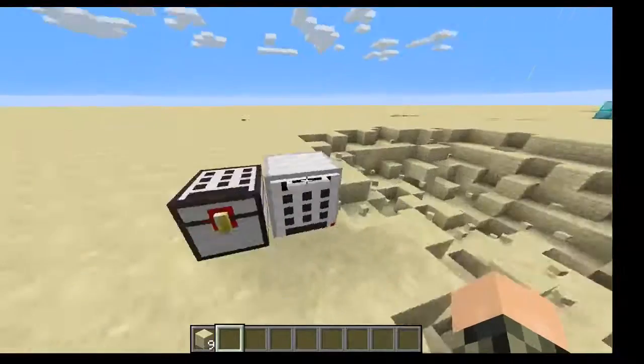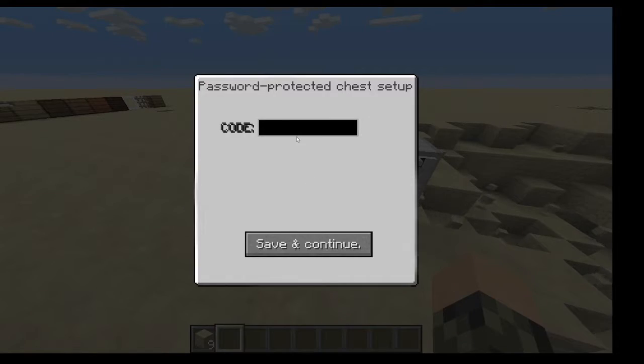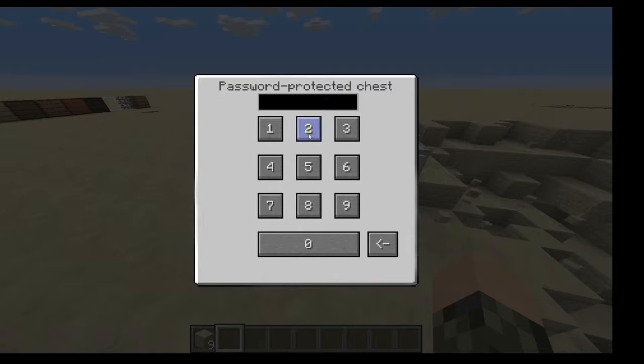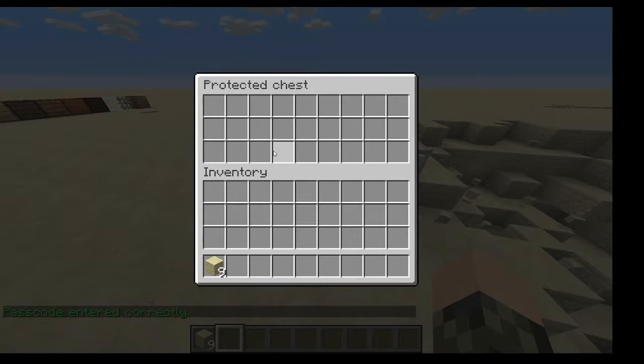Over here is a password protected chest. I can make up a code — gonna do one, nine, two, six. You can see if I do five, five, four, five, eight, et cetera — you can't open it. But if you get the right one, so I believe it was one, nine, two, six — you get a chest.